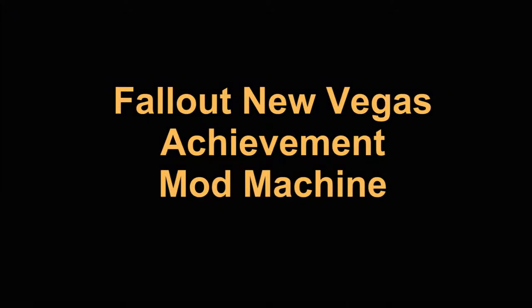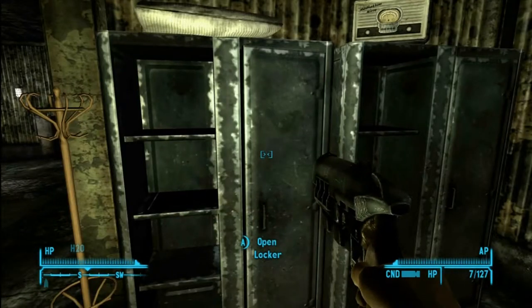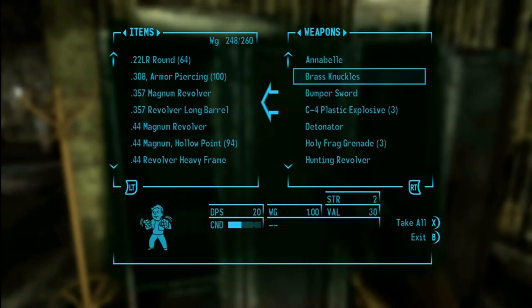Fallout New Vegas — we're doing the achievement Mod Machine. From the beginning of this playthrough, any time I come across mods from vendors, I start buying them and just stash them in my locker.